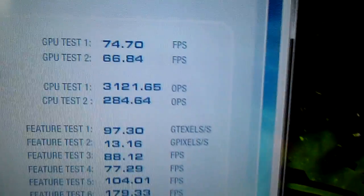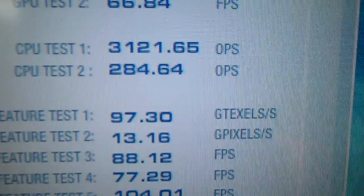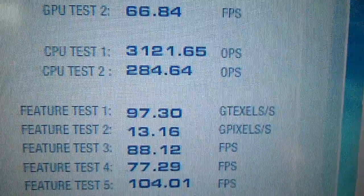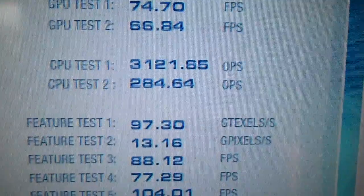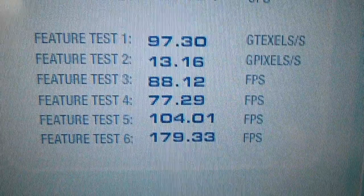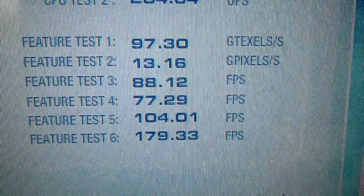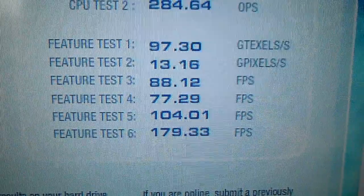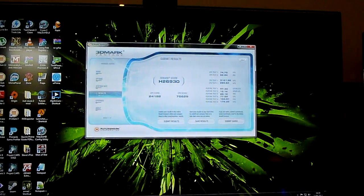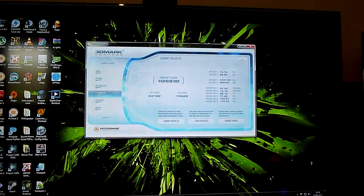Now a lot of people are going to complain about that, because that wasn't running on my CPU — that was on the GPU physics test, so you can scrap that if you want. And as you can see, all of the feature tests are there and you can see the scores. So that pretty much wraps that up — that's three benchmarks on the GTX 670 Palit Jetstream: Heaven, 3DMark 11, and 3DMark Vantage.